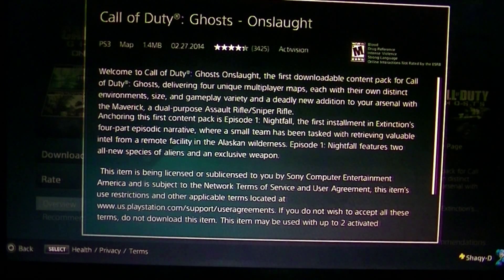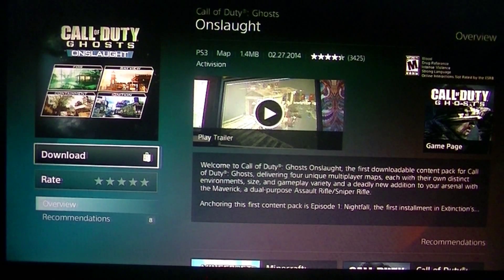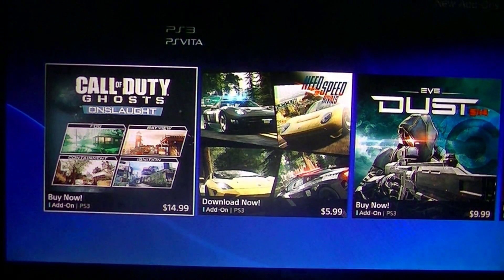It says 'Call of Duty Ghosts Onslaught' and it doesn't mention anything about a theme. It talks about delivering four new unique maps each with their own distinct environment, size, and gameplay variety. There's a new addition to your arsenal with the Maverick, which is a dual purpose assault rifle slash sniper rifle. Anchoring this content pack is Episode One: Nightfall of the Extinction. So this is supposed to be the new maps - it doesn't say anything about a theme.